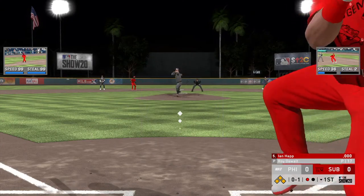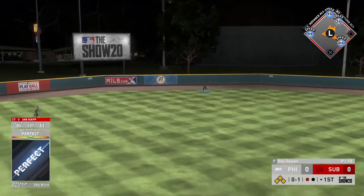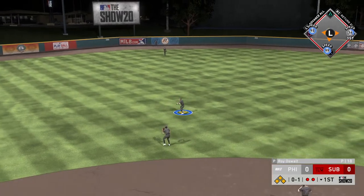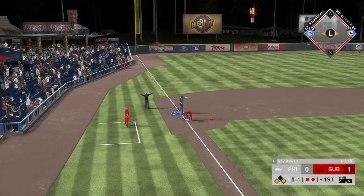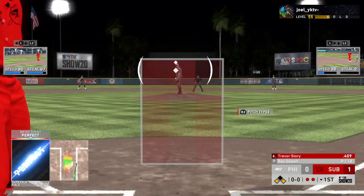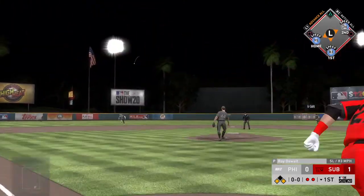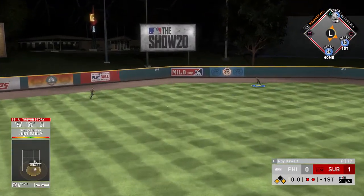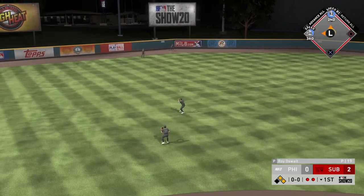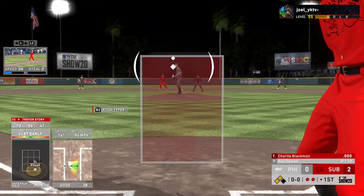Ian Happ hits one down the line — that's far! Perfect, perfect — with 100 power that doesn't go anywhere, that's a bit sketch. Trevor Story rakes against righties and lefties. He gets an RBI double — Trevor Story cashes me out. It's gonna be an RBI double.